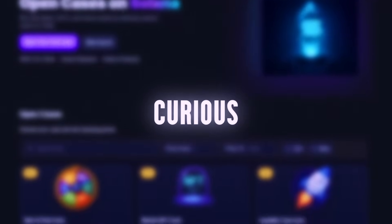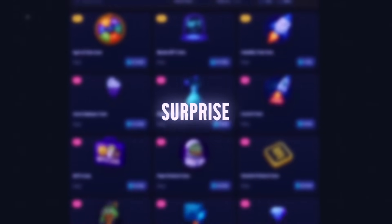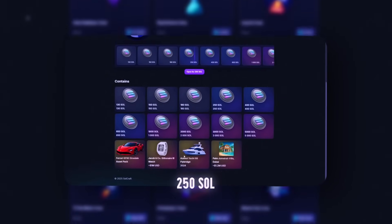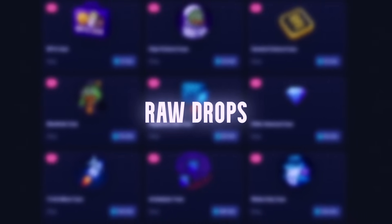But if you've got a few SOL and you're curious to explore how this all works, and you're the kind of person who enjoys trying new on-chain experiments, this platform might genuinely surprise you. Drop a comment — what should I test next? Should I go deep and hit that 250 SOL whale drop? Let me know. Mike out — Solana season, no ads, no shills, just raw drops.